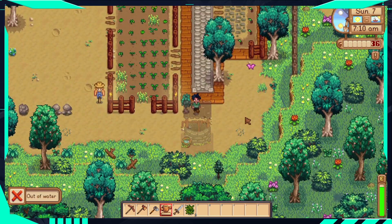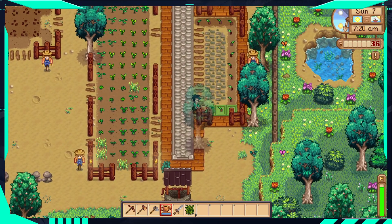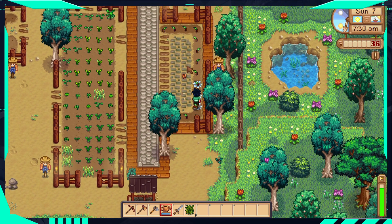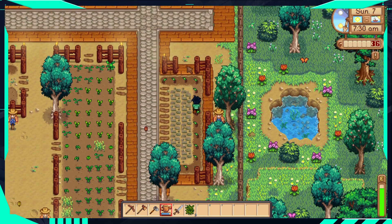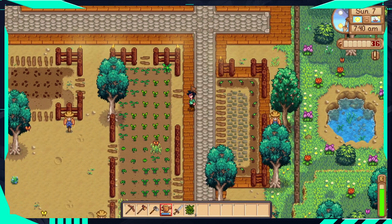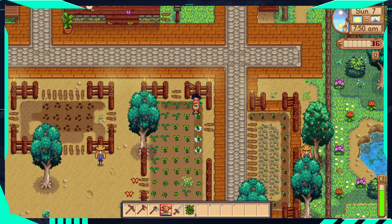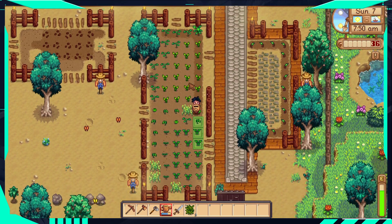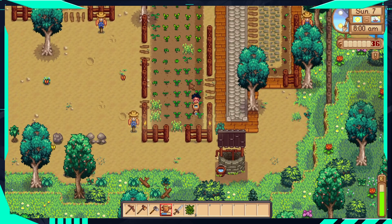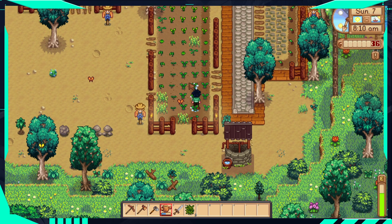Having the copper watering can is a godsend, that is so useful. Let's go ahead and water up all these blueberries. I tried to style the farm similarly to how I had it last season and I think I've relatively done a good job. Having the copper watering can - it's like night and day, this is so nice. I just get to water across the entire way and it's all done immediately. It's made for someone like me - lazy.